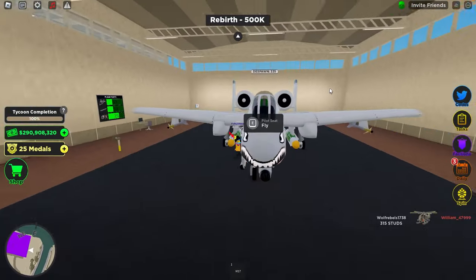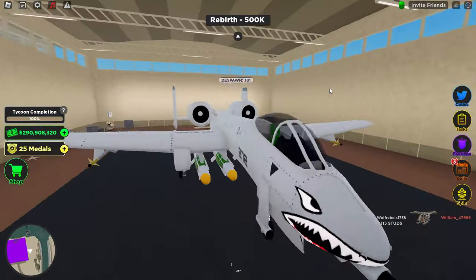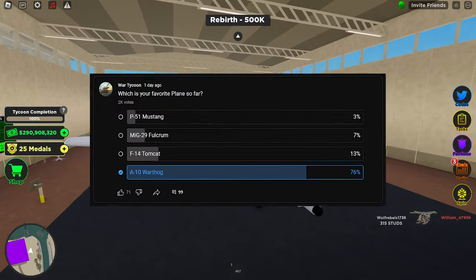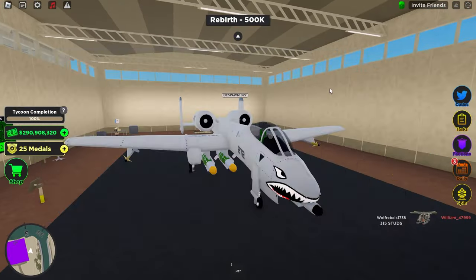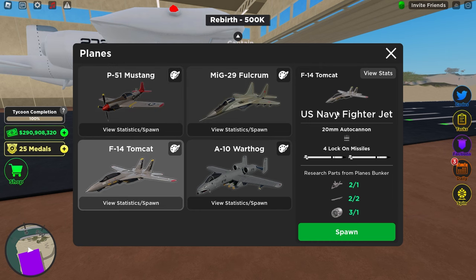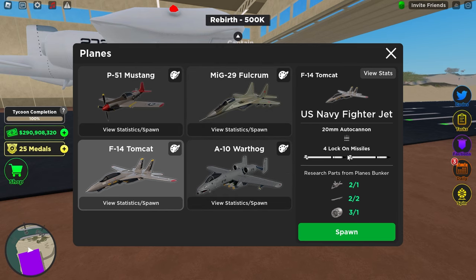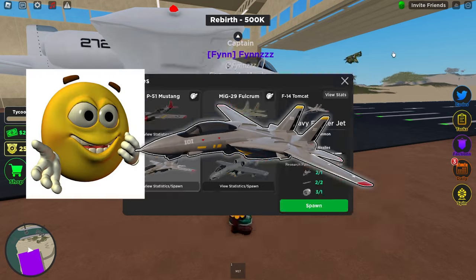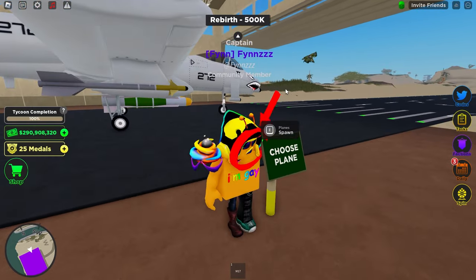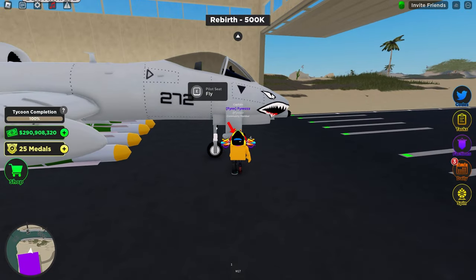If any of you guys have played War Tycoon recently you might have noticed that they added the A-10 Warthog. Lots of people are saying that this is their favorite plane or the best plane in the game, and today I'm putting that to the test by comparing it to its only competitor, the F-14 Tomcat. Before the A-10 came out, the F-14 was definitely by far the best plane in the game, not even close, but now it's time to do a comparison between them.